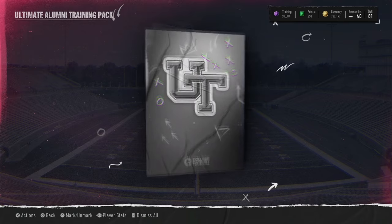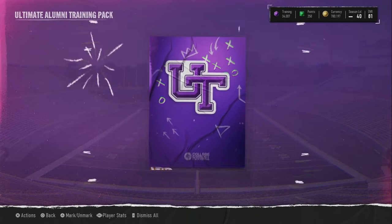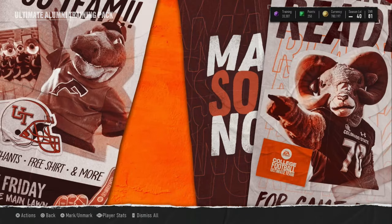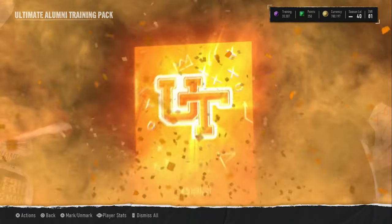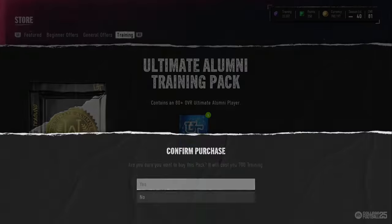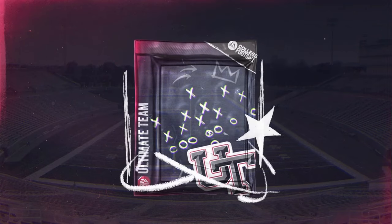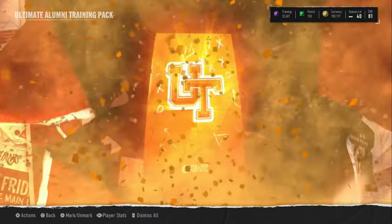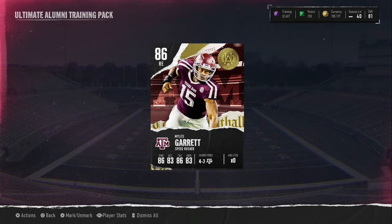We got another 83 or two. Obviously you're not going to see as many orange cards out of here, but it's half the price. We do get our first orange right here though — it's going to be 85 or 86. We get 85 Mike Evans. Take it. It could have been Eric Hendricks, that's what I'll say. We do get a back-to-back orange — it's another 85 or 86. We get 86 Myles Garrett.